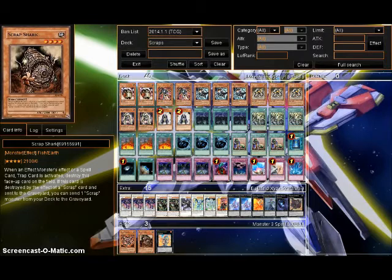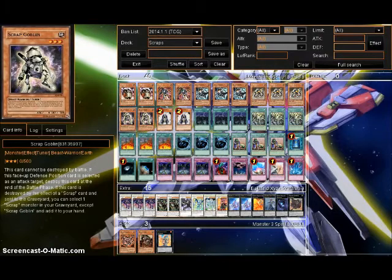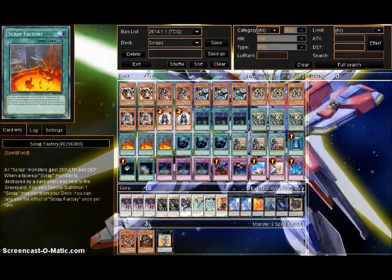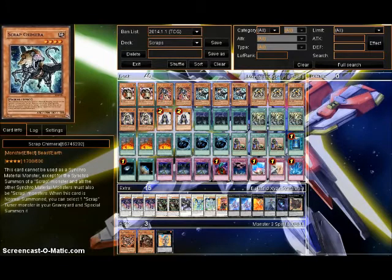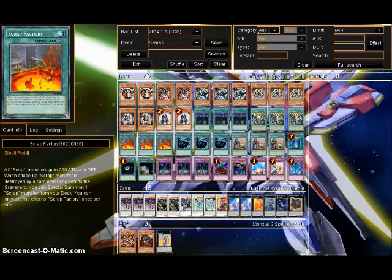Some thoughts about this deck: Factory is amazing, it's a huge boost. It allows the deck to just suddenly explode. It's quite possible to put out multiple Scrap Dragons if you have a good enough hand. Factory allows you to pull off a turn one Scrap Dragon under the right circumstances. If you open Goblin, Orthros, and Scrap Factory, that's a level 8 synchro of your choice, maybe even a level 9 if it's Beast, Orthros, and Factory. The fact that this thing triggers when you lose your monsters to destruction effects of any sort is amazing.